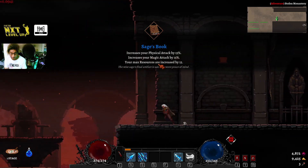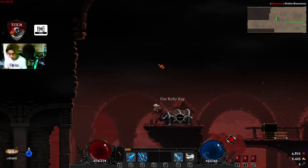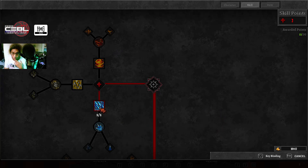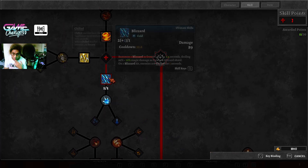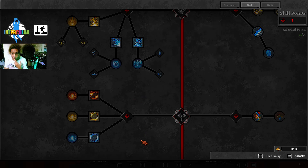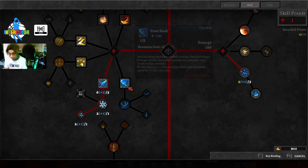I'll just take the sage book. I need to open one hoping there's a pot. Always bring a Ruby crystal with you — two to three keys per run. This one should be the cryo — I need something else. Maybe I'll max out the cross arrow. Got one more.